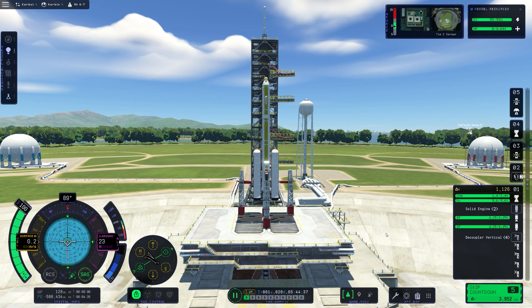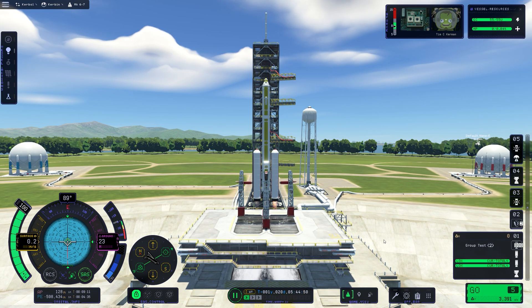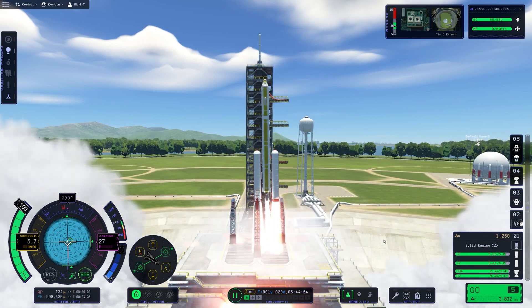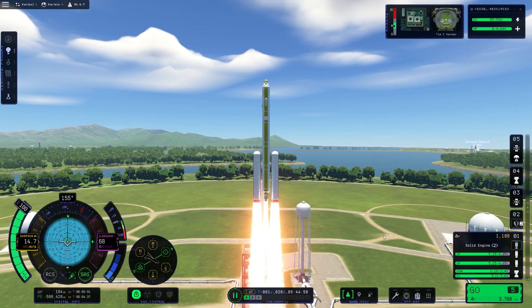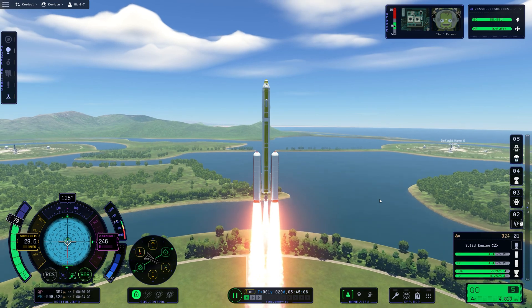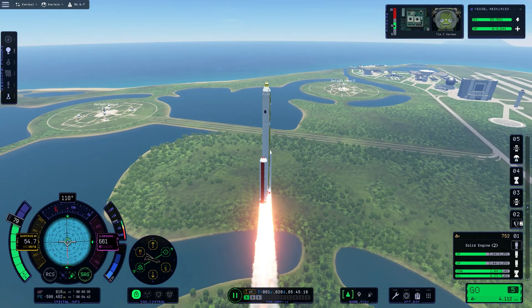10, 9, 8, 7, 6, 5, 4, 3, 2, 1 - we have liftoff. The ship kind of just crashed down but it's okay. One thing about the SRBs: you're going to need to change the thrust limiter of those SRBs to 70%. Just remember that when you're doing your mission - 70%, it doesn't have to be full.